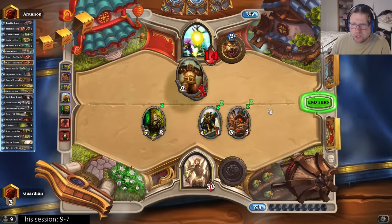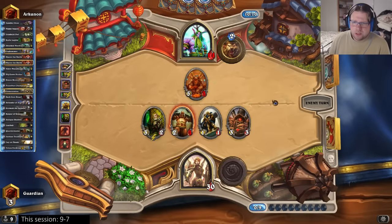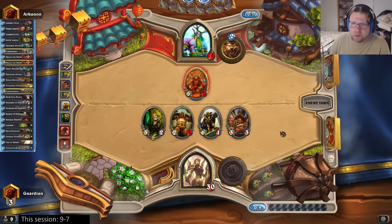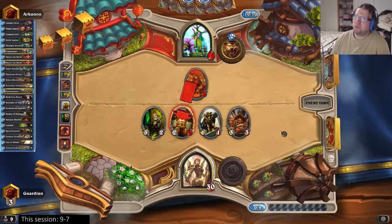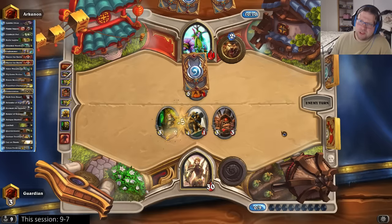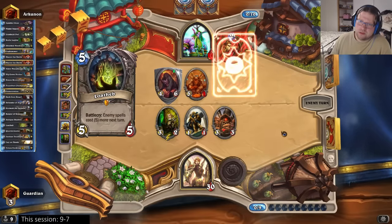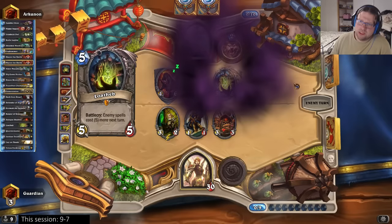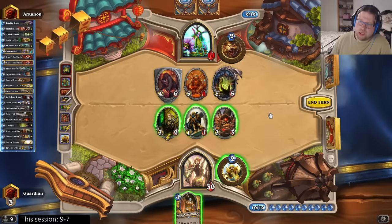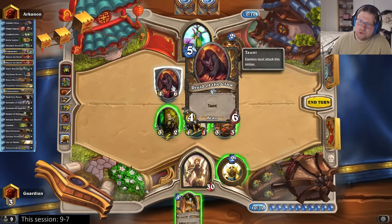I can't quite trade into that so I just hit face. I have run out of steam. Should I have used my hero power more and my cards less? That's definitely a possibility. Is he setting up for a combo turn maybe?